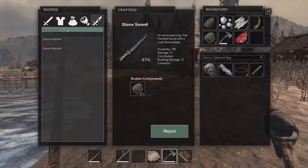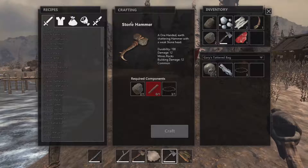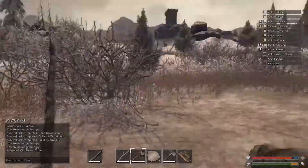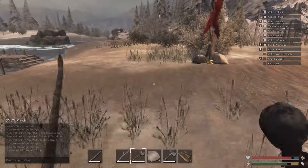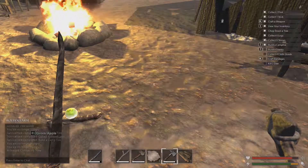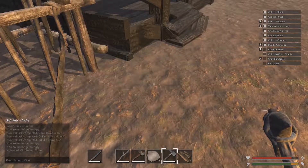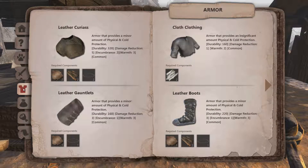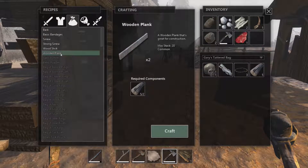Stone sword — no. Stone hammer! This savage sound makes me pumped up. Oh, it's snowing and I still have no shoes. First of all: what is this? Oh, wood. How do I make wood planks? Wood plank, wooden plank.